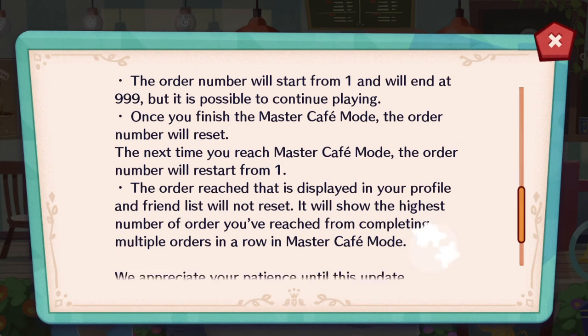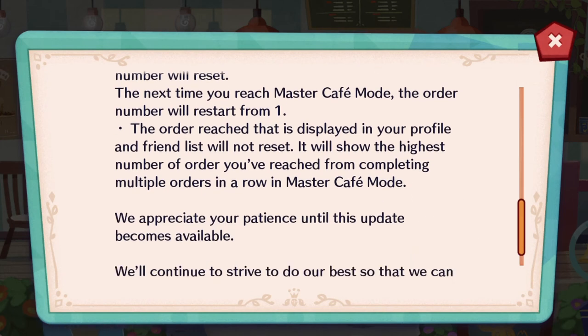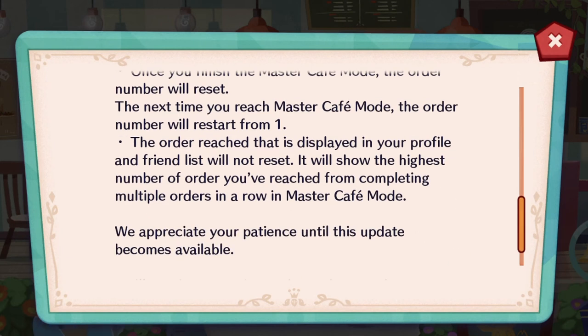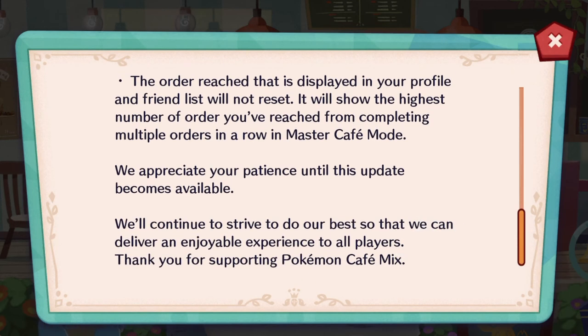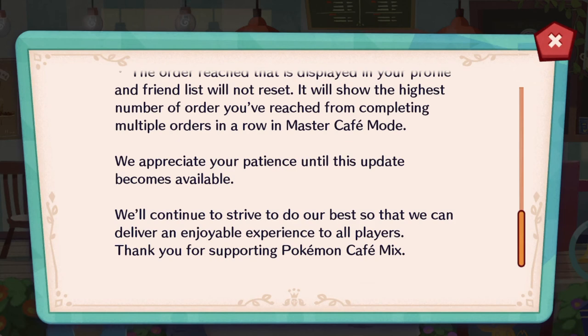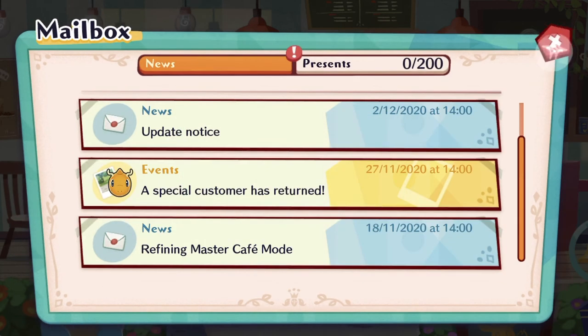Once you've finished master cafe mode, the order number will reset. The next time you reach master cafe mode, the order number will restart from one. So for example, if you ended on order 249 before brand new orders were added, and you finish the new set and return to master cafe mode, you'd resume from 249 in the old system. Now it restarts to one every time. The order reached displayed in your profile and friend list will not reset — it shows the highest number you've reached from completing multiple orders in a row.